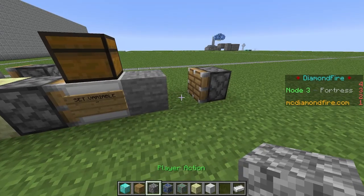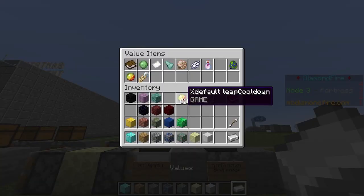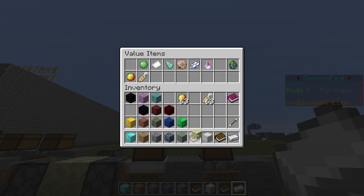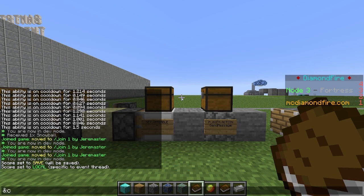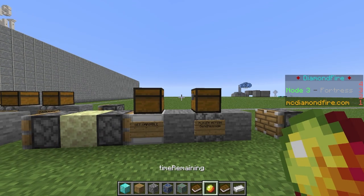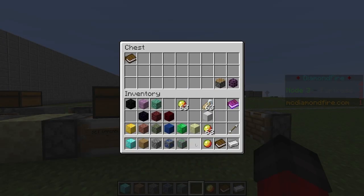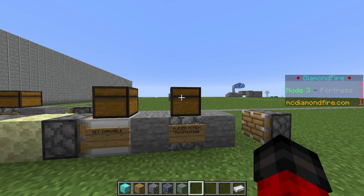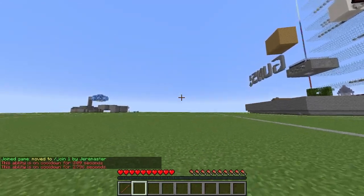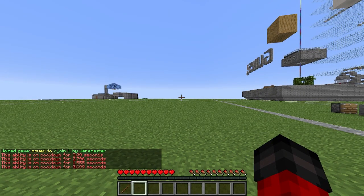Now we are going to put down a player action and send them a message. We want a couple of text items as well as our time remaining variable. The first text will say in red: 'This ability is on cooldown for', followed by the time remaining number, followed by 'seconds'. When we send this message, all of these will be strung together with spaces in between. If we play right now, we can see that if we try to use the ability before the cooldown's up, we get that message showing how many seconds are left.